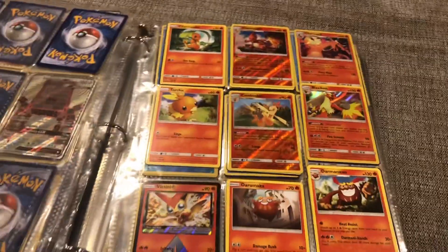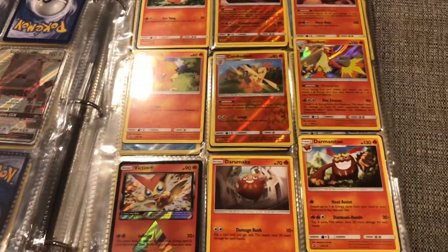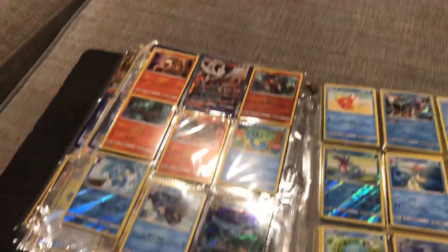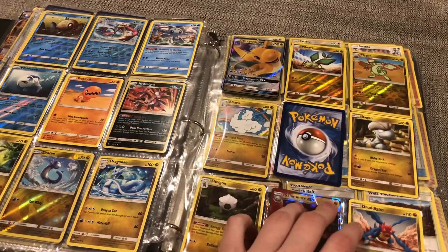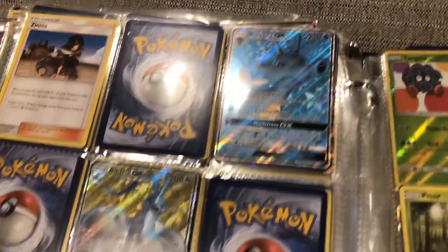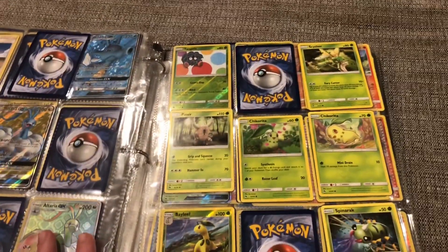Here is Dragon Majesty, another special set just like Shining Legends and Hidden Fates. I have not pulled the Gold Ultra Necrozma yet, so it's low. I want to open more packs but they're so hard to find. There's Vikini Prism Star, Kingdra GX, Reshiram GX, and then we have Salamence, White Kyurem, and Lance Prism Star. Then we have Kingdra Full Art, Altaria Full Art, Altaria Rainbow Rare, and White Kyurem Rainbow Rare. And that's it for Dragon Majesty — a little shorter set.